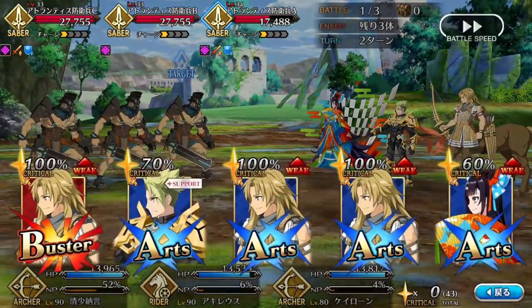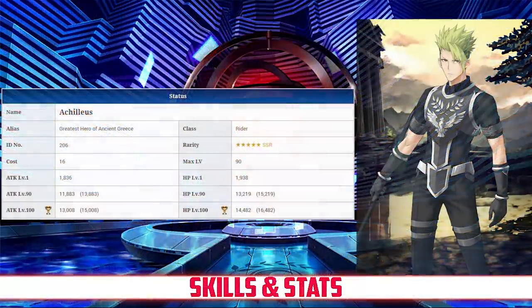Now, let's take a look at Achilles' stats. Achilles has a max HP of 13,219 and a max attack of 11,883. For a 5-star Rider, that gives him just about average HP, but he does possess the third highest attack stat in the class. As for how he compares to the other 5-star Servants at large, he does have below average HP, but very high attack. His stat spread overall does favor offense, but without sacrificing too much HP, making him more of a balanced attacker.